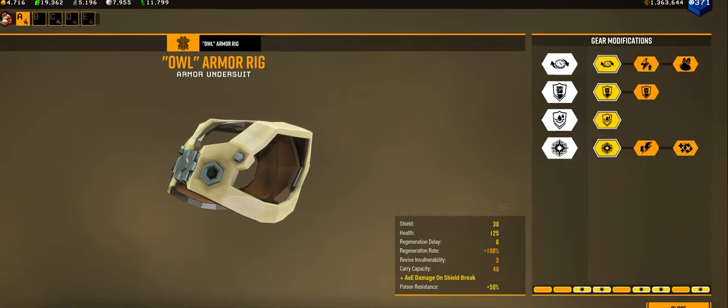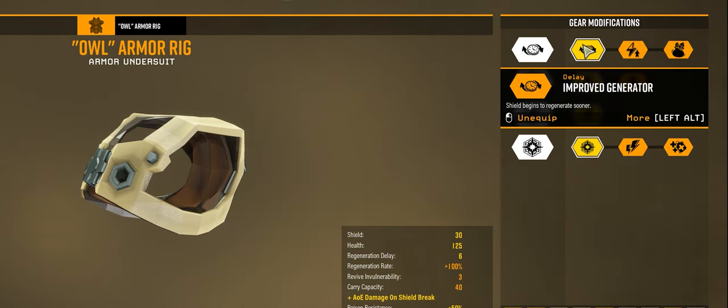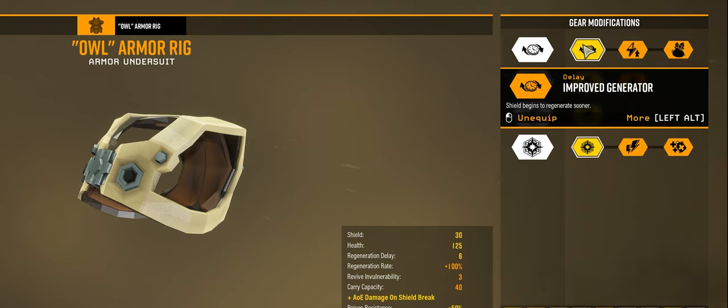At rank one we really only have one option and that is Improved Generator. Here we can see our two main options up against each other. With a frame-perfect start when the shields go down, we can really see what Improved Generator gives us — it obviously kicks in sooner. At eight seconds, Boosted Converter is only just kicking in, yet we can already take a few hits with Improved Generator, potentially saving us health.